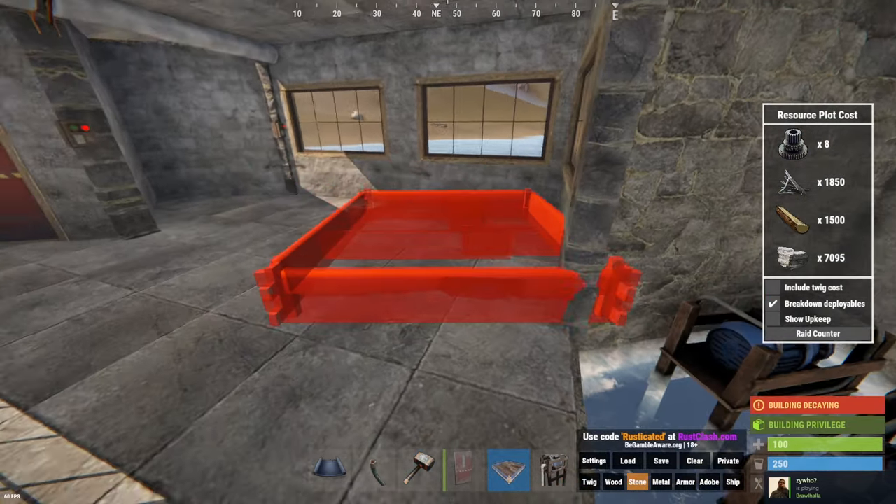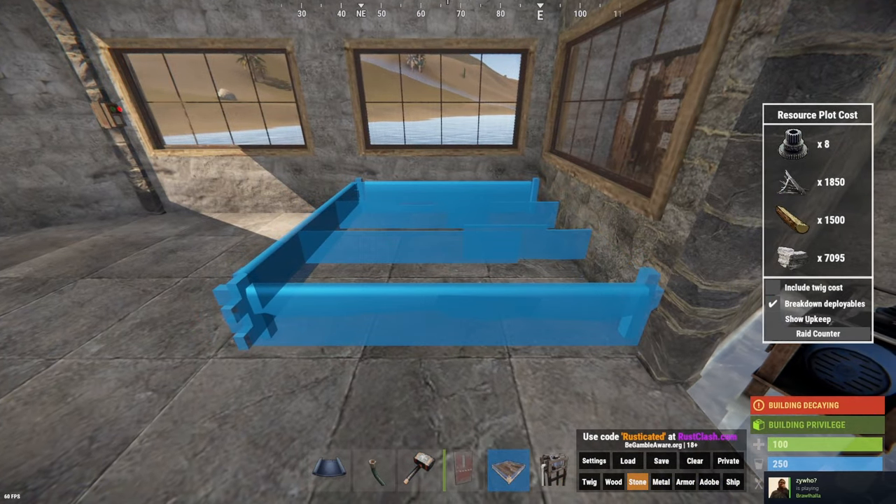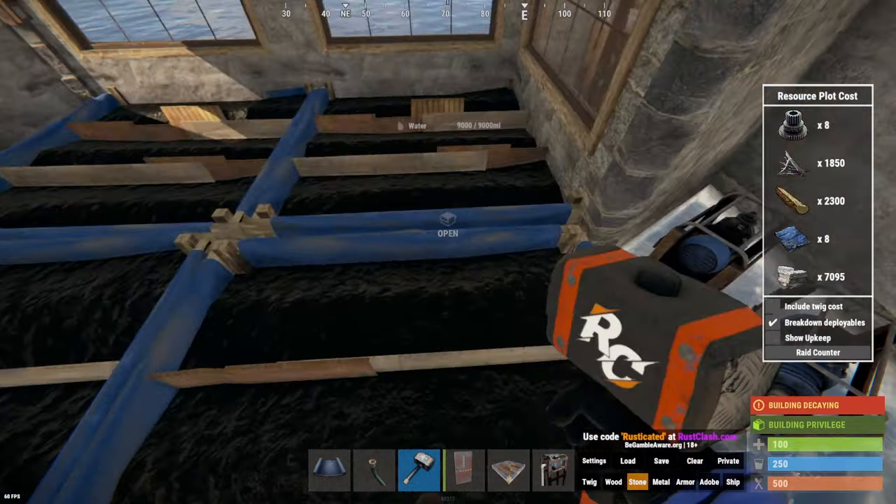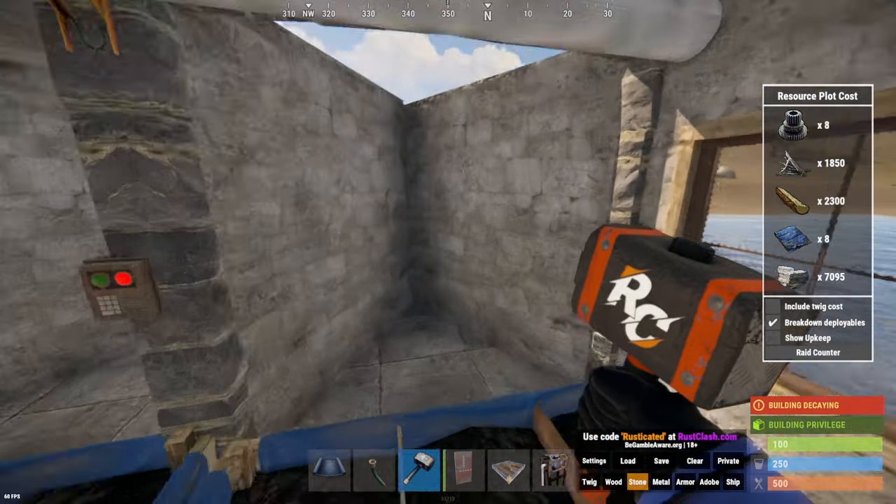Once you've done that, you can get four large planter boxes and place them in the two by two like this. Once you've got these four down, I want you to make a jump up over here.